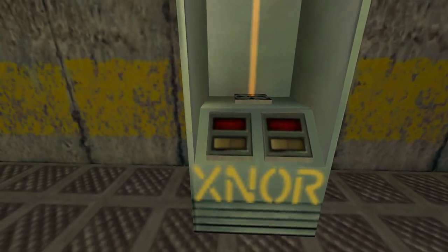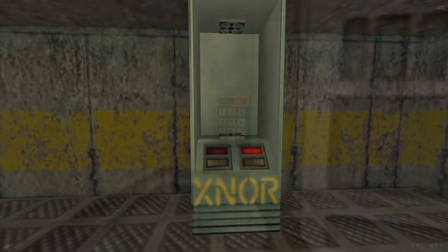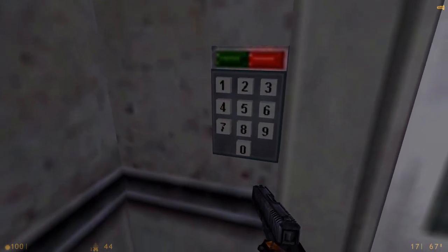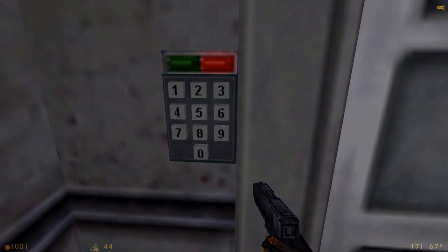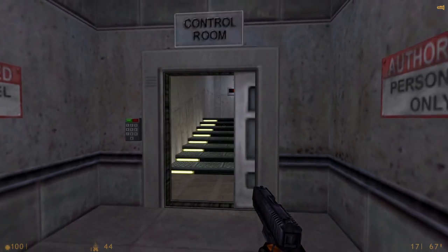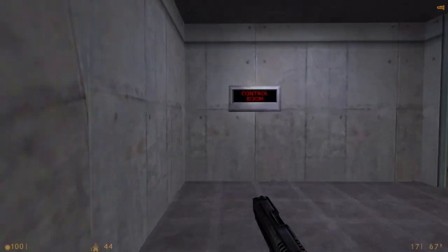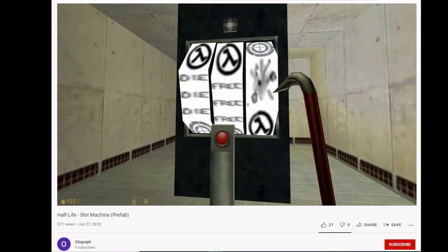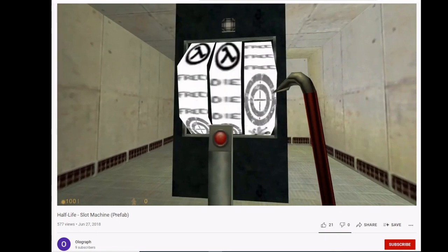Now keep in mind the base Half-Life engine has a built-in entity limit and each gate uses a combination of entities. But it makes you wonder — how sophisticated could computing get within a map? What sort of things could you create? I'll leave you with a clip of a randomized slot machine made by Oligraph. I'll leave a link in the description to his channel so you can check out some of his other gadgets.